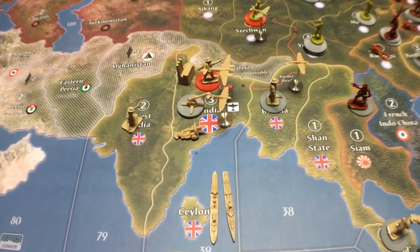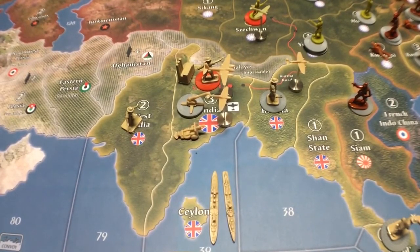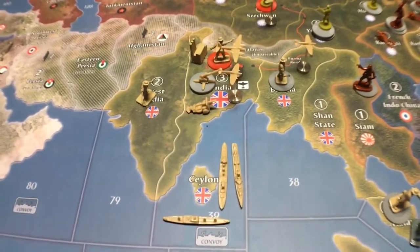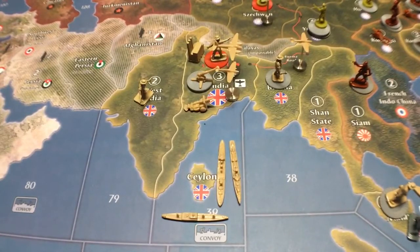That was a token for taking Calcutta, and a token for the Allies — actually, not for getting it back; that was Sydney or London, I believe. Anyway, it's kind of a guaranteed one — almost guaranteed. You can't stop it, but you're going to need really good dice, and even then it's going to be difficult.